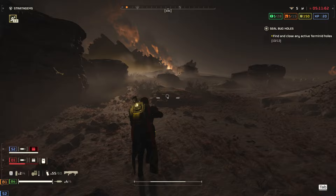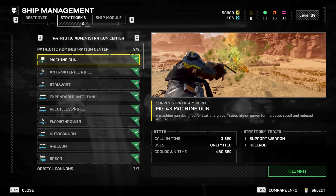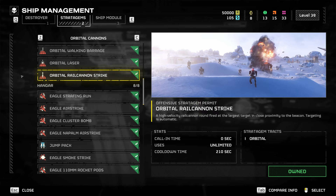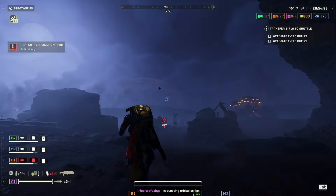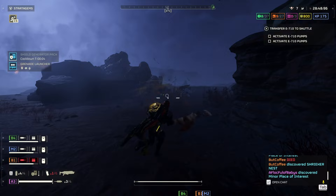For stratagems, you can be a bit more versatile depending on difficulty, but here are my suggestions broken up by slot. In slot one, you want to run the Orbital Rail Cannon for level five and up. This is a no-brainer because it's really effective against Biotitans and it flat-out one-shots chargers most of the time. If you're doing anything less than level five, use whatever you want to have fun with.